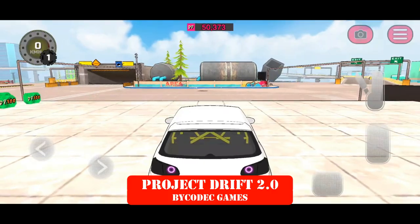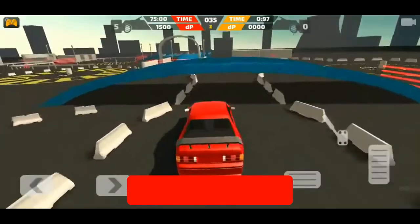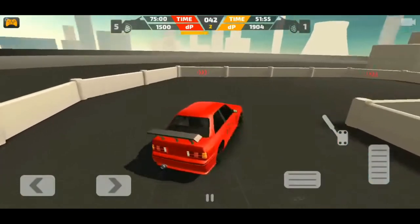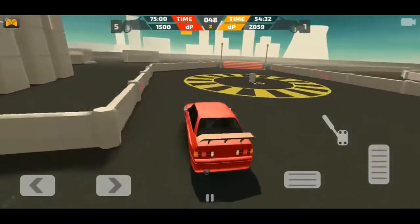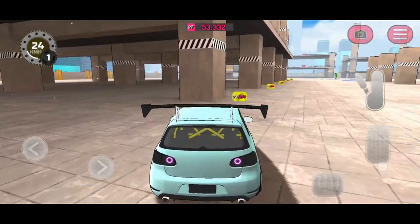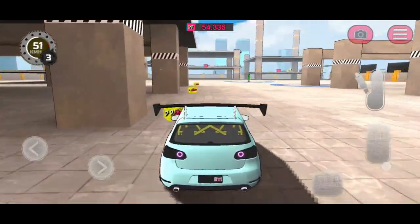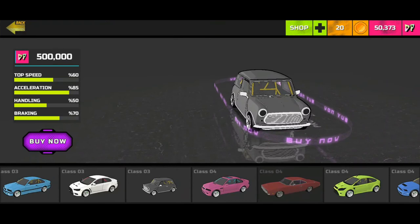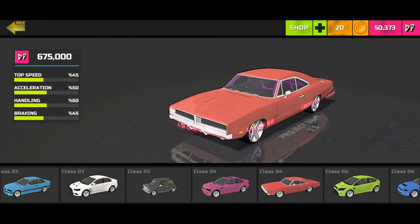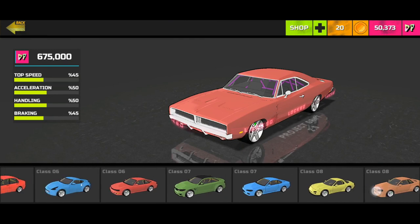At number 2, Project Drift 2.0 by Kodak Games. This is a new offline drift simulator for Android with a whole bunch of cool cars and a wide map. In Project Drift 2.0, you have to constantly drift getting points on a vast open-world map. The game offers high-quality graphics and realistic driving physics. It is currently in development and there will be more features like multiplayer mode in the future. Right now you can jump into the game and start practicing your drift skills in offline mode, with fully customizable options for your car and a whole range of cool cars to buy.